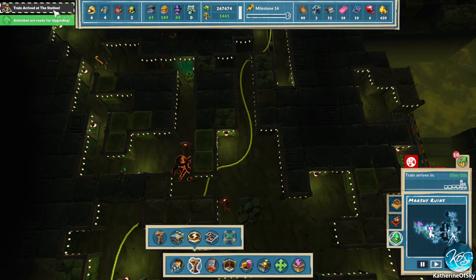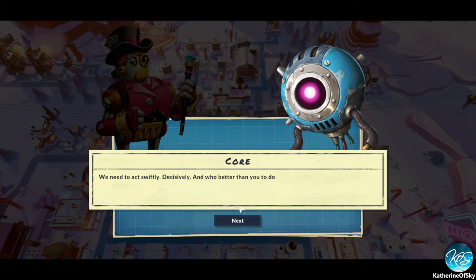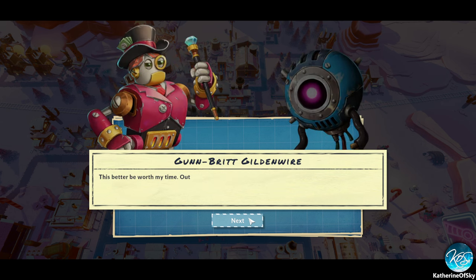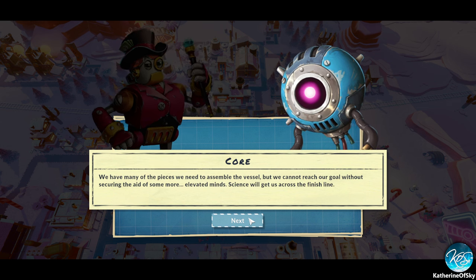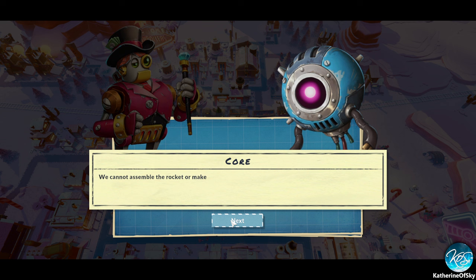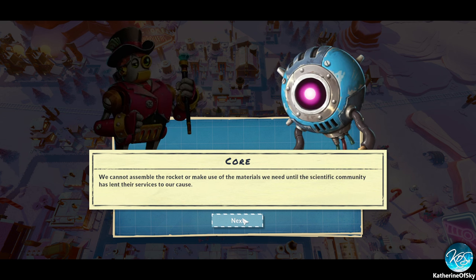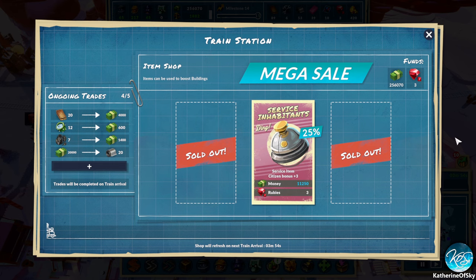Aristobots are ready for upgrading — that's fantastic! We have many of the pieces we need to assemble the vessel, but we cannot reach our goal without securing the aid of some more elevated minds. Science will get us across the finish line. 'Scientists? Are you sure we need those bookworms?' 'We cannot assemble the rocket or make use of the materials we need until the scientific community has lent their services to our cause.' 'Very well, do what you must — I will see to the finances.'